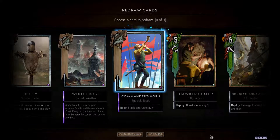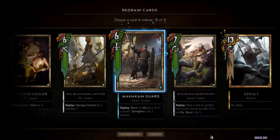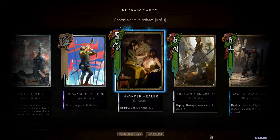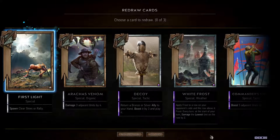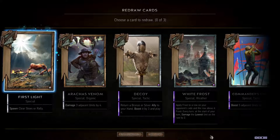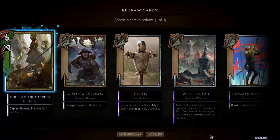That weather card — which I mentioned in the last video — is super powerful: boost five adjacent units by four. I like to see if I have units I can place on the same row. I have three cards with double arrows, meaning I can place them in any row. I'm going to replace the weather card because the computer doesn't usually play weather cards — online opponents often do, so I'd keep it there, but not here.